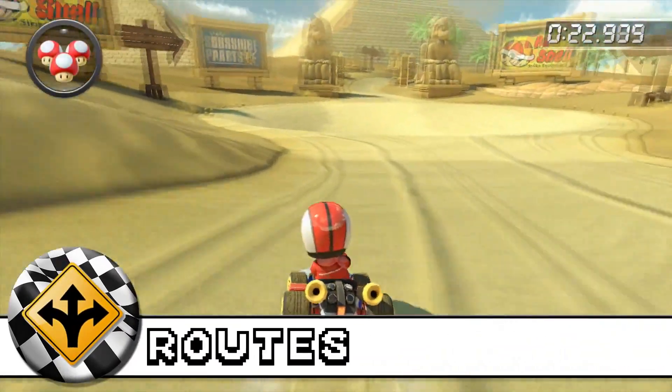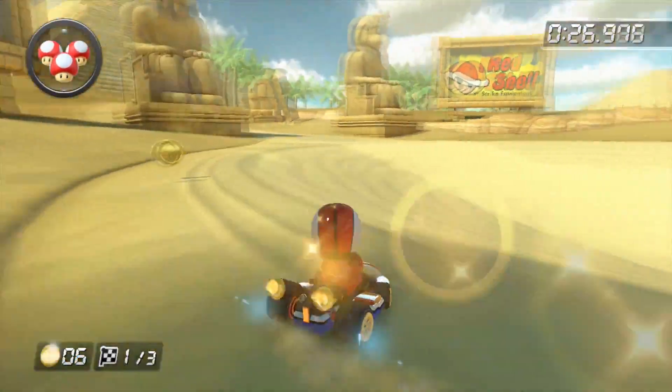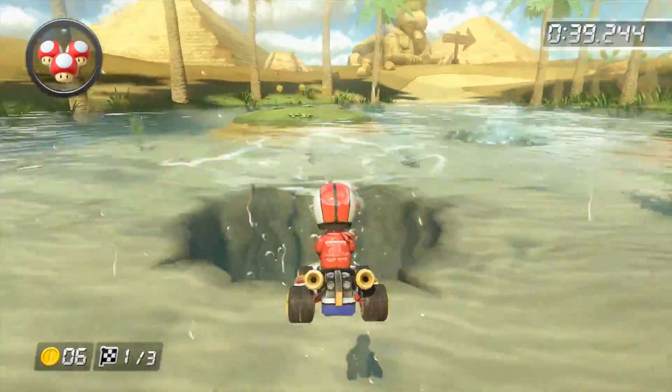Number 3: alternate routes. The only 2 alternate routes are the path to the left of the quicksand and any combination of tricks in the middle of the oasis.